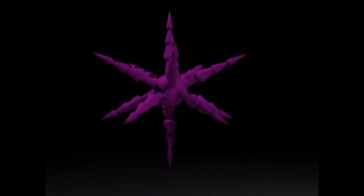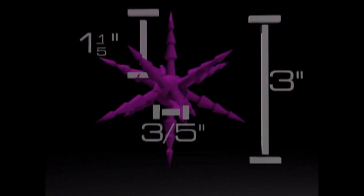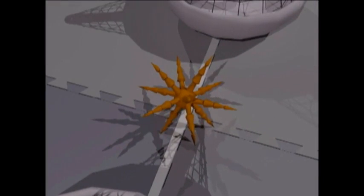Urchins are made of plastic and have 12 rigid spikes, plated to aid in scoring. Purple scoring urchins are three inches across with a diameter of three-fifths of an inch, and spikes one and one-fifth inches in length. Orange mega urchins have double the dimensions of purple urchins.